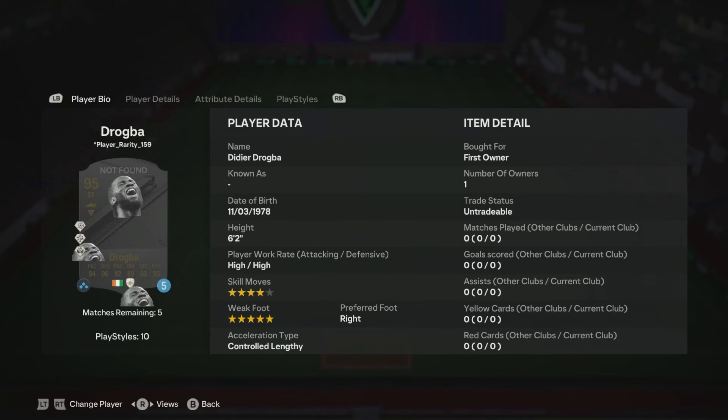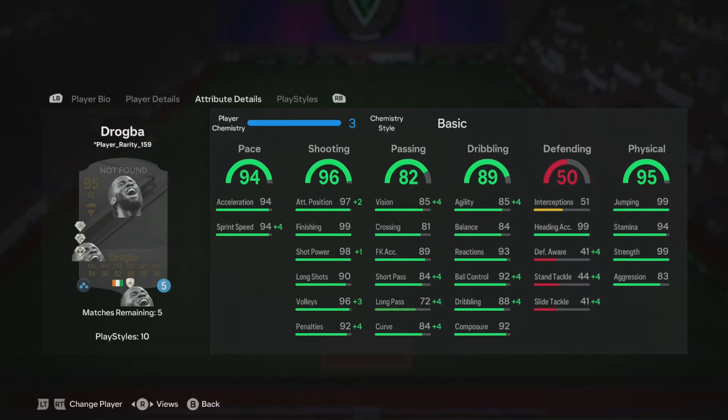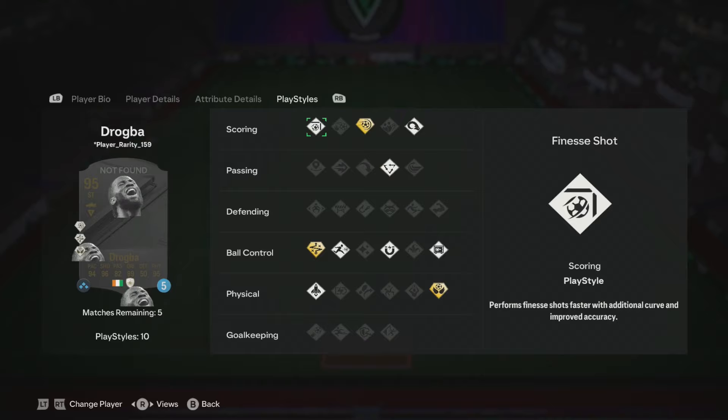We are looking at the brand new 95 UCL Winners Drogba card here — four star, five star, controlled, lengthy, six foot two, high/high play, striker or center forward. Unbelievably good stats: great acceleration, sprint speed, absolutely outstanding finishing, shot power, great composure. In terms of play styles, we've got finesse shot, power shot plus, power header, attacker first touch, press proven, rapid, technical plus, quick step, and aerial plus.